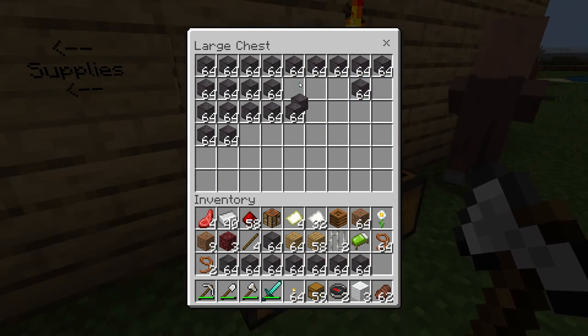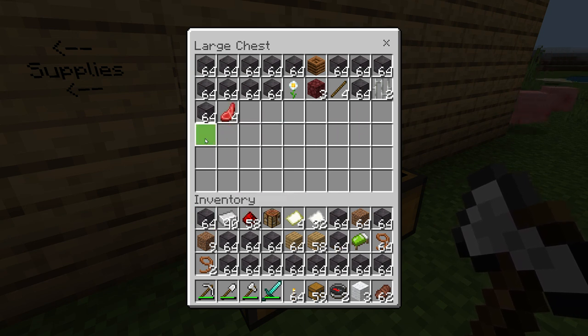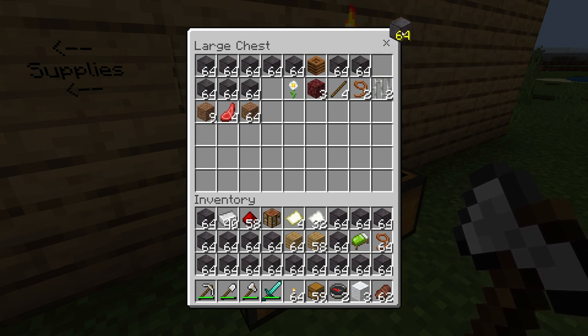I don't want too much — I don't need some of this stuff. I don't need the oxeye daisy, netherrack, sticks. I just want all this netherite. I don't need nine blocks of dirt either. They want that food though — I have a ton of food right there. I have two leads but they're useless — I already have 64.